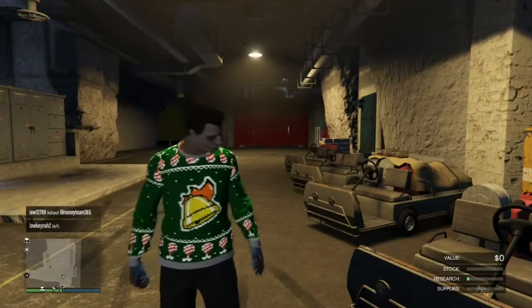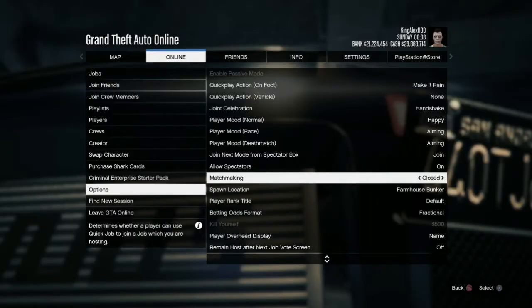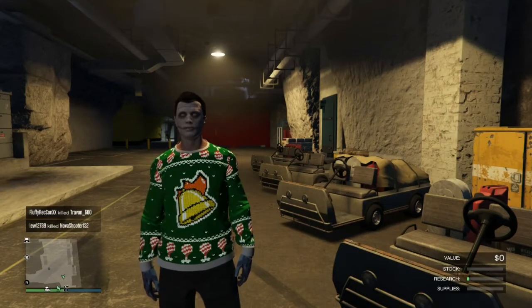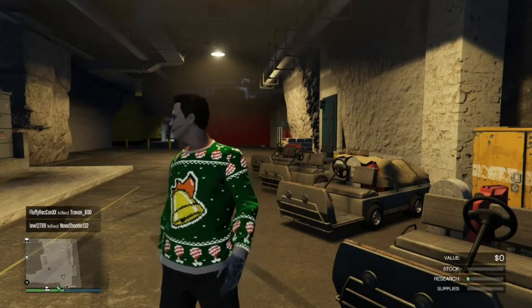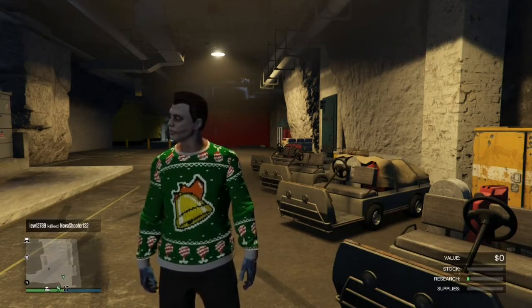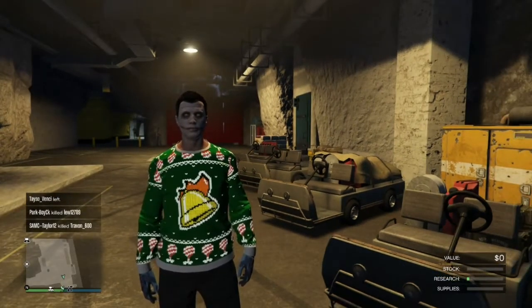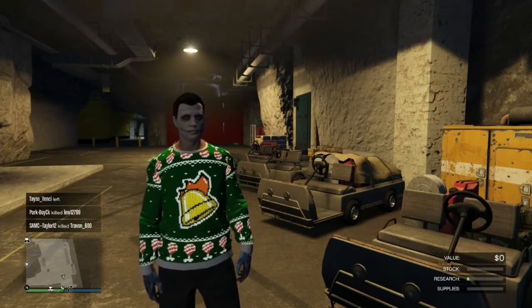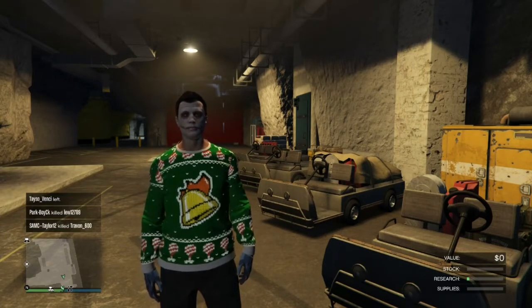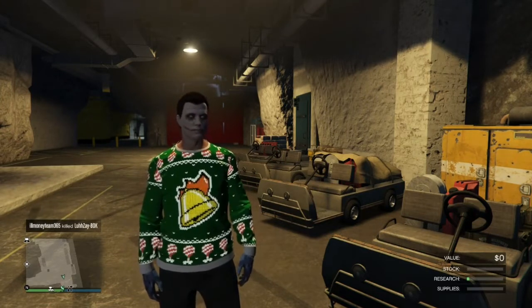Let me tell you how to hit this glitch without any problems. First, make sure you have Mash Making as close as possible. You also need a Bunker and an MOC. Inside the MOC you need personal vehicle storage, and inside that you should have a fully customized, fully upgraded Elegy Retro Custom. You'll also need the Maze Bank and a Nightclub. Inside your Nightclub garage, use a Fagio.